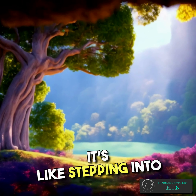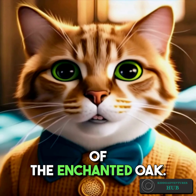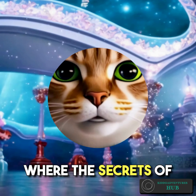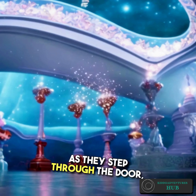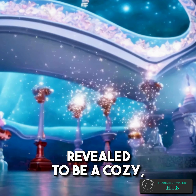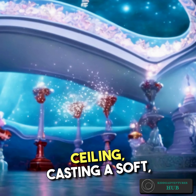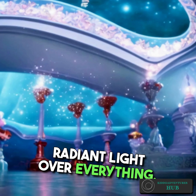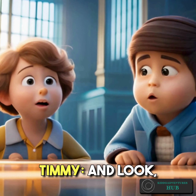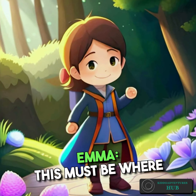Children: Wow, Emma, look at that! It's like stepping into a fairy tale! Mr. Whiskers: Welcome to the heart of the enchanted oak. This is where the magic happens, where the secrets of Fun Land reside. As they step through the door, the inside of the tree is revealed to be a cozy, magical chamber. Glowing crystals hang from the ceiling, casting a soft, radiant light over everything. Lily: It's so beautiful!